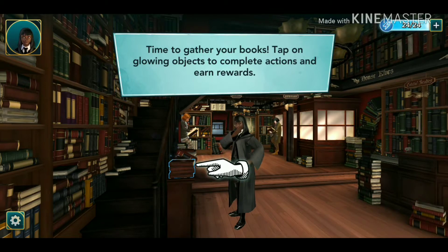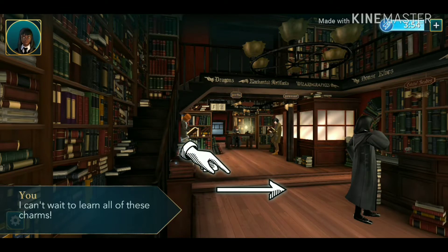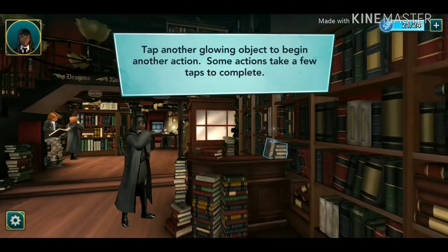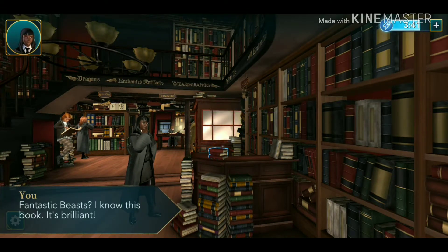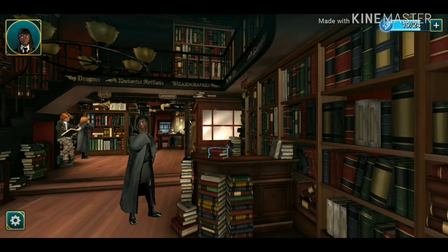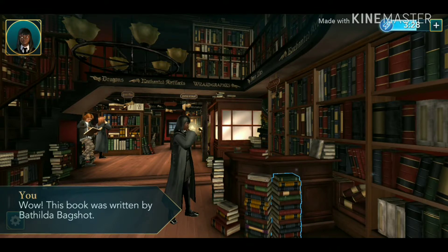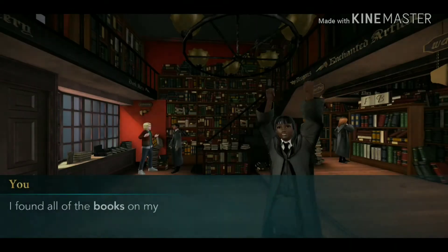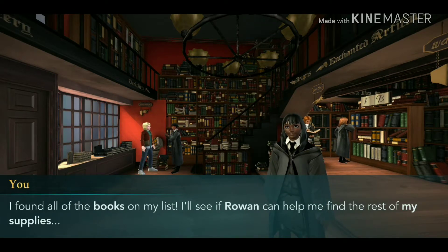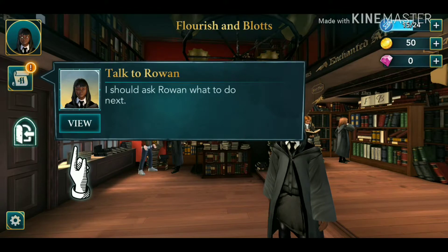Time to gather your books — tap on the glowing objects. You move side to side by swiping. I can't wait to learn all these charms. I tapped it — Fantastic Beasts, I know this book! Another book — wow, this one was written by Bathilda Bagshot. I'm getting experience points for getting books. I found all the books on my list. I'll go see if Rowan can help me find the rest of my supplies.